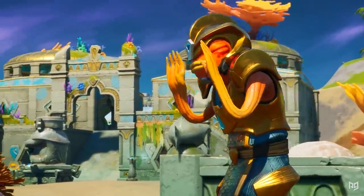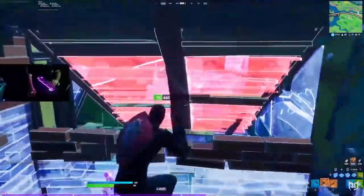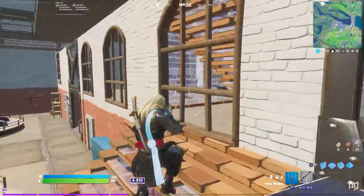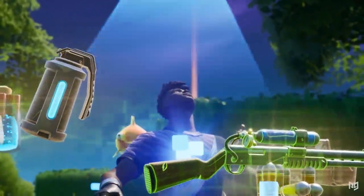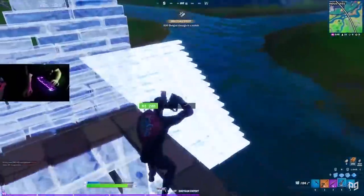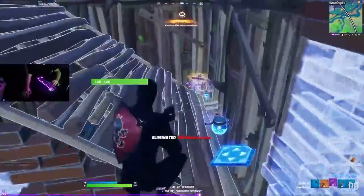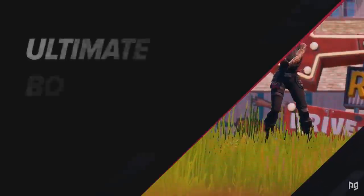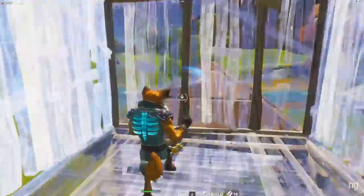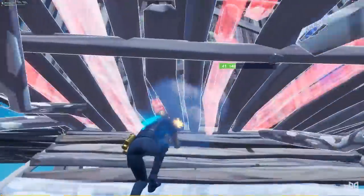We've all been in this situation: we get an enemy low, we want the kill, but they just keep turbo building and expanding into new boxes. We can't finish the kill and before we know it we end up getting third-partied back to the lobby. So how do the pros defeat these defensive players so quickly? We're going to be looking at the secrets to getting past your opponent's box, starting with some box fight theory and peace control tips, then finishing with the best phasing tricks available in season four.